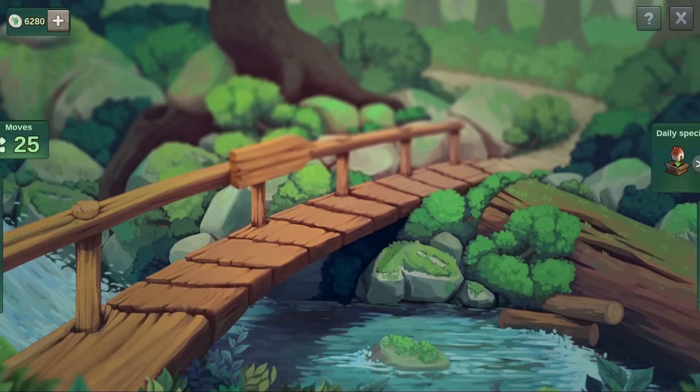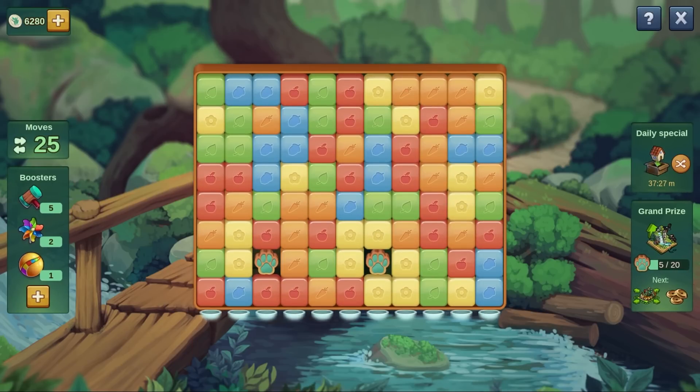Use your tickets to start a new game. In each game you have 25 moves to collect as many paw prints and chests as possible. To collect paw prints you must bring them to the bottom of the board by popping other blocks. You can only pop blocks that have at least 2 of the same color next to each other. Each pop costs 1 move.